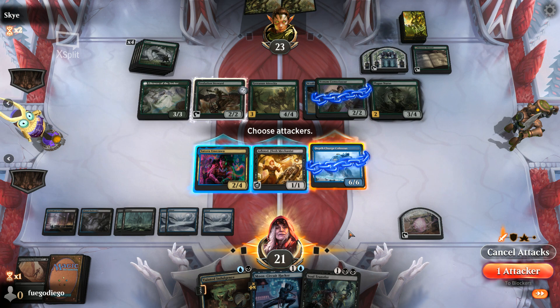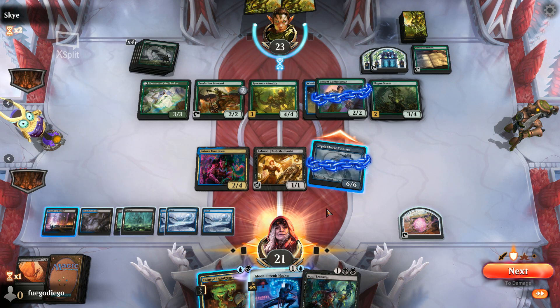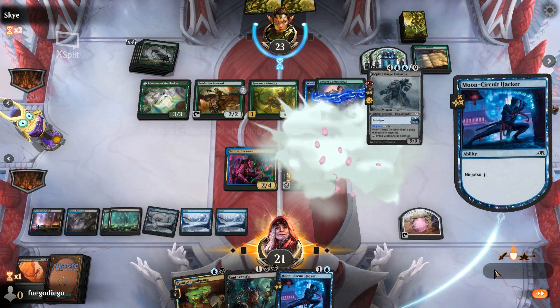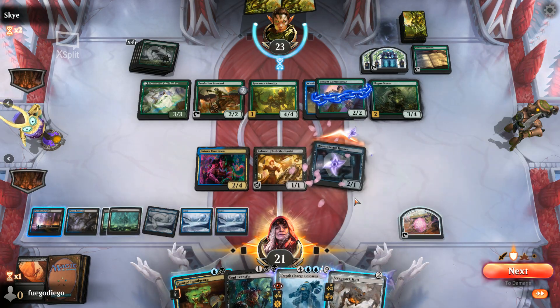Here's what we want to do — I'm going to attack with this guy, one attacker, see if my opponent wants to block. Because I have the mana to untap him to make him a blocker again, which gives him some pseudo vigilance. If not, I can Moon Circuit Hacker to Ninjutsu in and put Scrapwork Mutt on top.